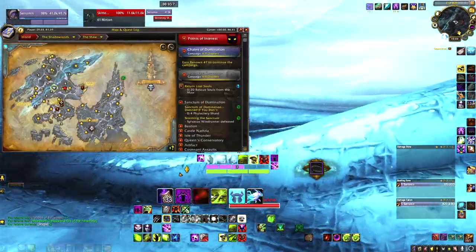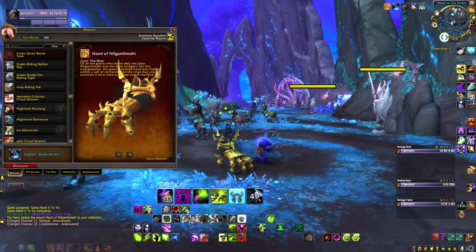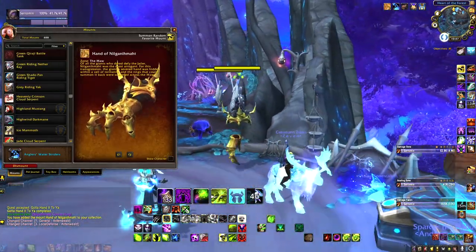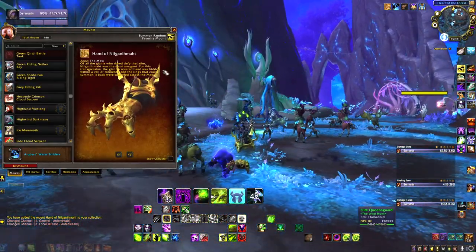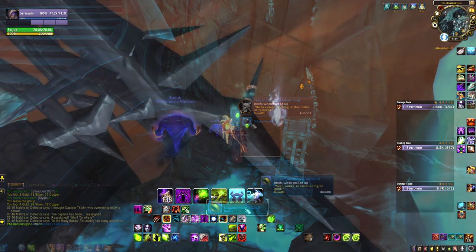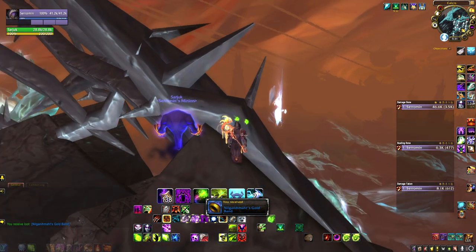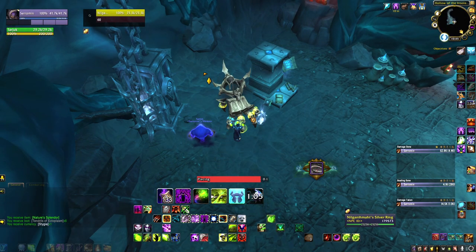Before we get into this video, note that depending on the assaults that are active you may not necessarily be able to get this mount in a single day, and you will need three friends to help you out during a small section. To get the Hand of Nilganimat you're going to need to collect five rare quality rings or bands, and once you have all of these rings you will need to locate the hand and place one on each of its fingers. All of this is located within the moor.